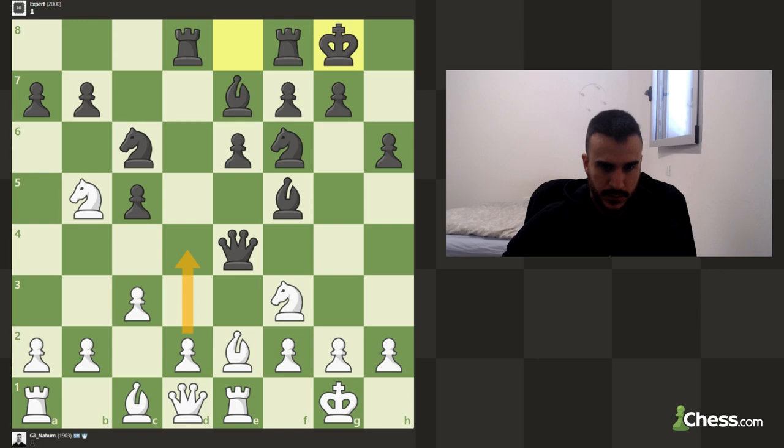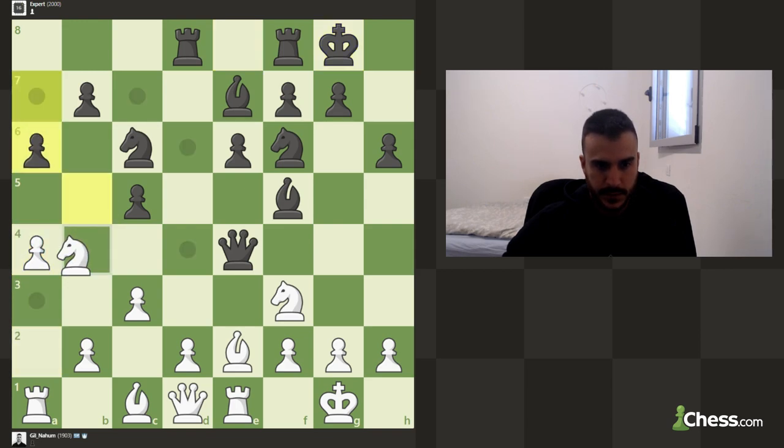Let's ask ourselves: if d4, if we take, I can take with the knight and be fine. The downside is now we can play for a6 — takes, takes, takes, takes — and I'm losing some material. So let's go a4 in case he plays a6, so I got a new square for the knight.